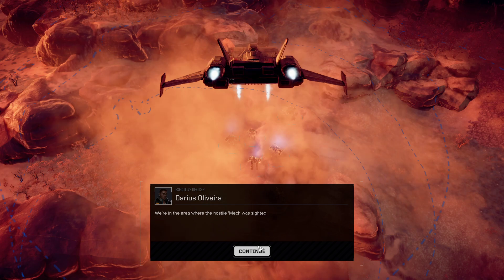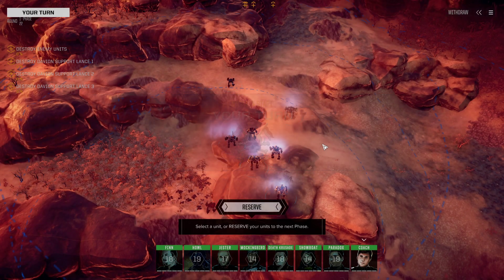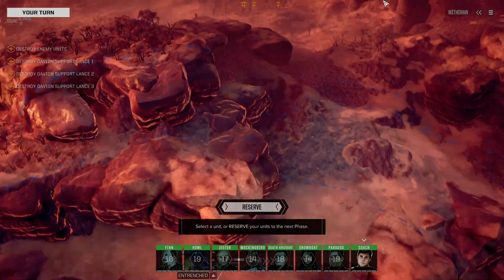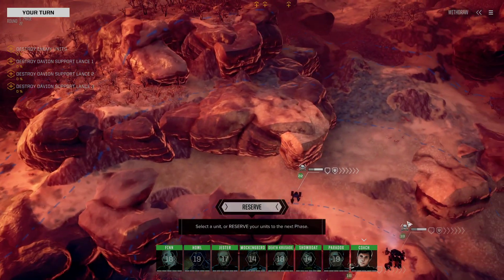3 of 13 priority salvage. Half a million C-bills should we manage to win. So let's see if we can't actually pull this off. Now, I am a little bit worried — it is a desert terrain, as you can see. And every single other time we have max-fired everything off of the King Krak, it instantly cooked.